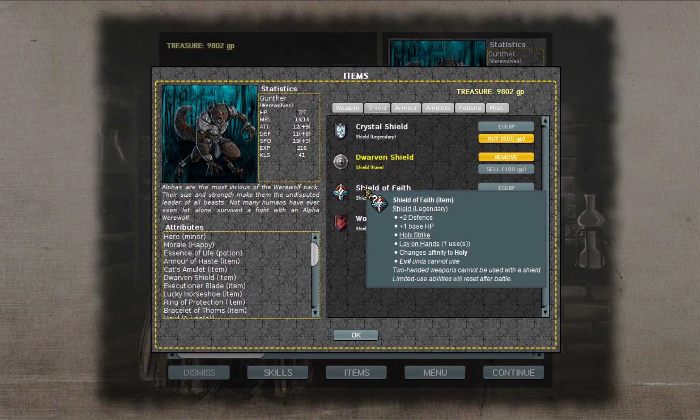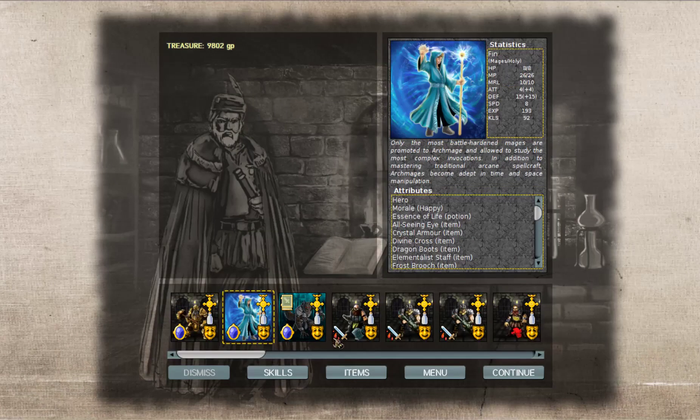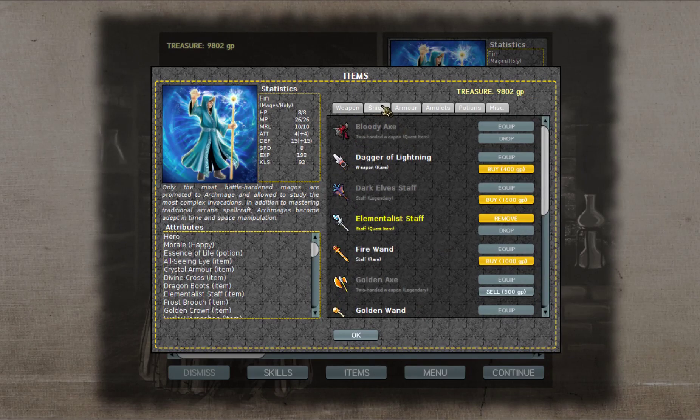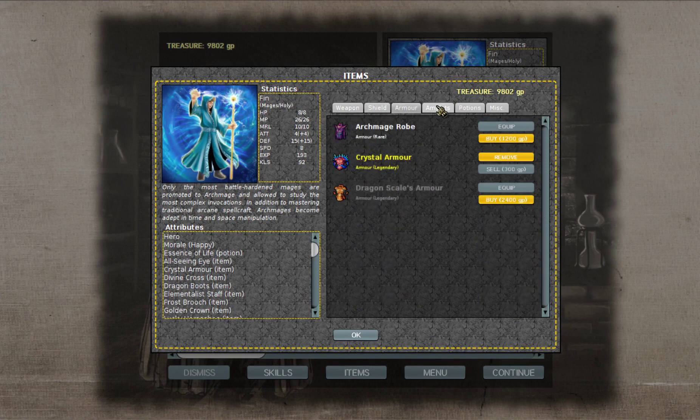We'll give him the shield of faith to increase his health, lay on hands, and a bunch of other stuff. And now he's technically a holy werewolf, which is uncommon in most settings unless you're playing the World of Darkness, where werewolves are like protectors of the mortal world from spirits.